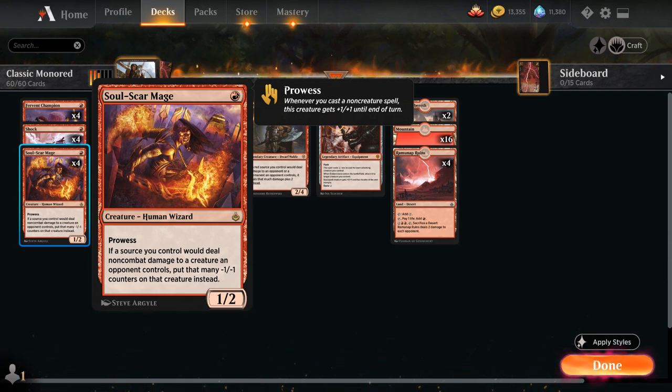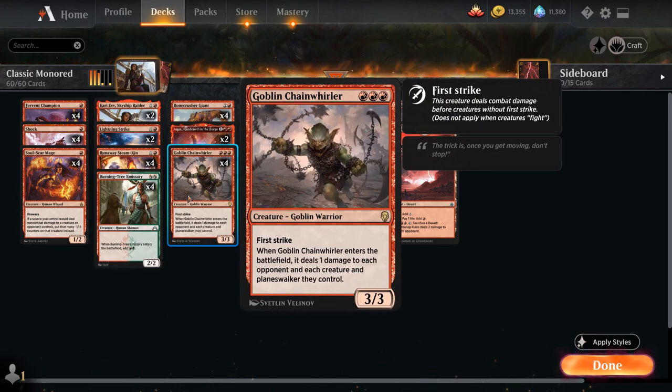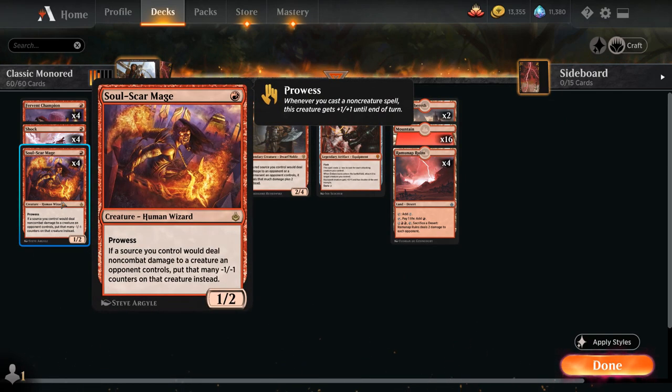Not only does it turn our burn spells into -1/-1 counters, but it also includes effects like Goblin Chainwhirler, which deals one damage to each opposing creature, which will then translate into -1/-1 counters. This also gives us a way to potentially shrink down opposing creatures that are bigger, to still potentially attack past them.